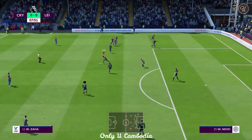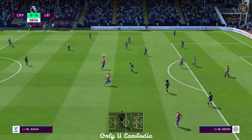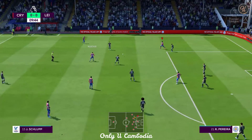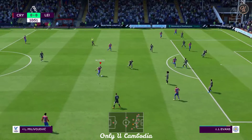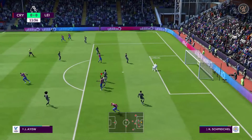Off with Zaha, Milivojevic, Zaha — now Zaha, James McArthur. It's good play, this. The opposition can't get at them when they're keeping the ball. Ayew — easy save for Schmeichel.